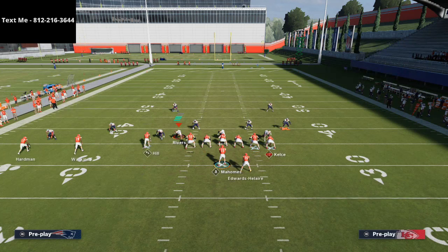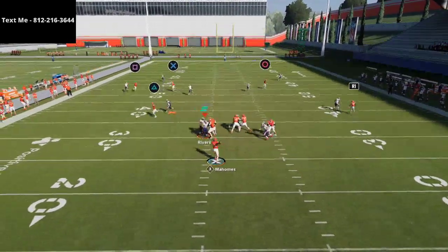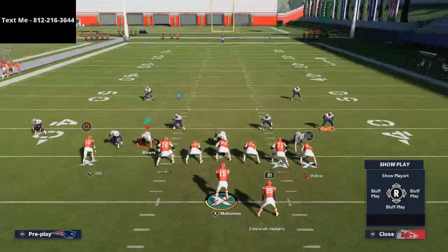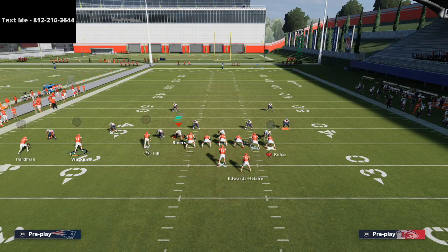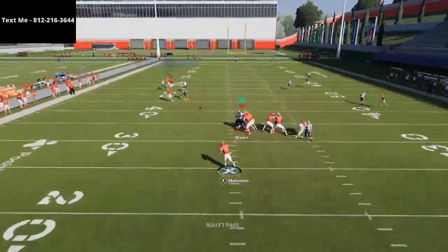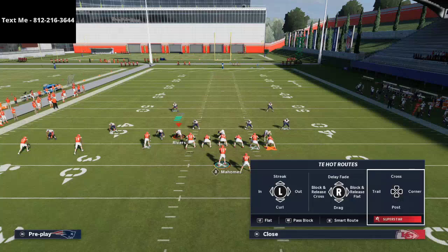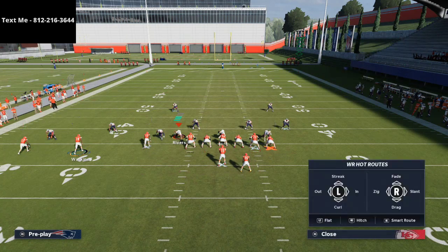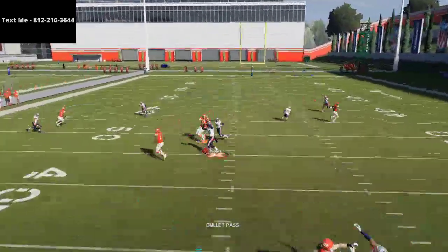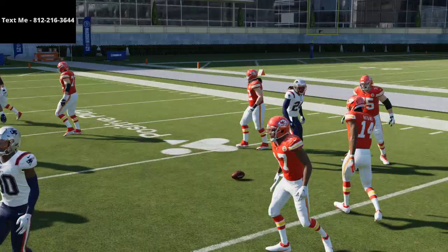Your first read on this is actually a drag. Stephon Gilmore with the acrobat ability is going to be fairly effective against it, which is why if you put your tight end on a crossing route you could put Sammy Watkins on a slant so it doesn't run into competition with your crossing route. This lets you beat man-to-man. But personally I'd rather use a drag as a safety valve against zone drops. You'll see this tight end on the crossing route absolutely torches man-to-man coverage. Make sure you smart route that left side post route or he'll run into your tight end.